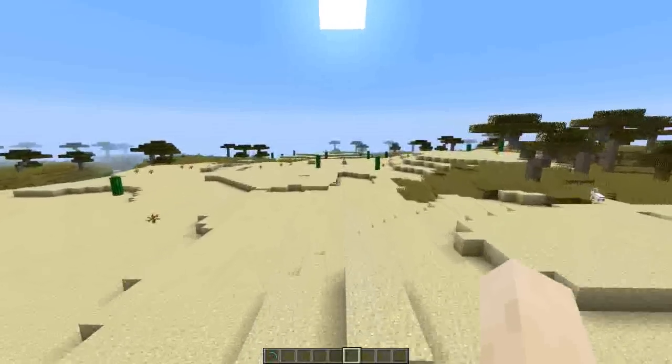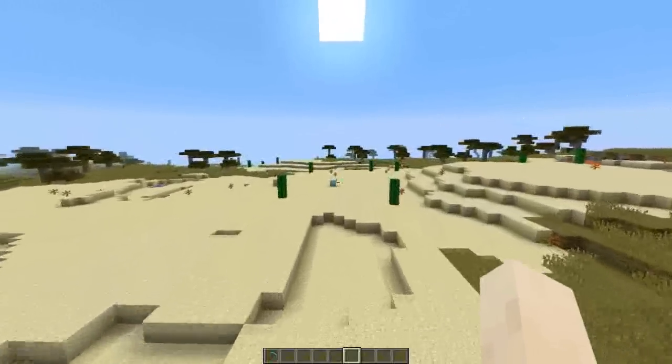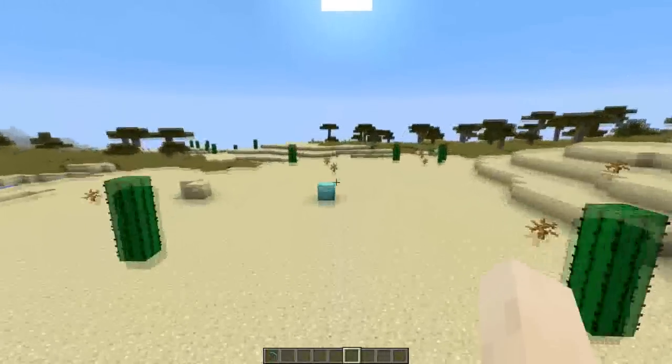Welcome to the world of Minecraft, evil bunny. This is Spawn Minecraft X with the secret quicksand trap in Minecraft.